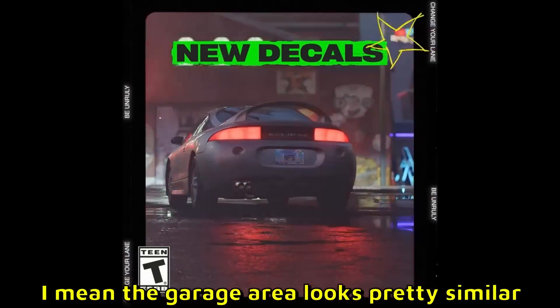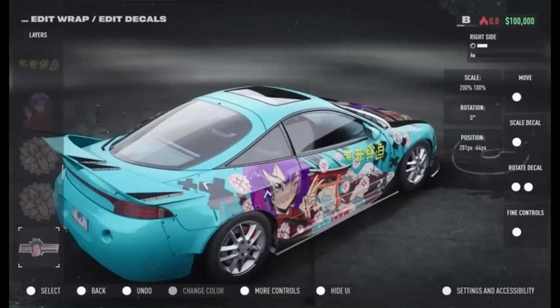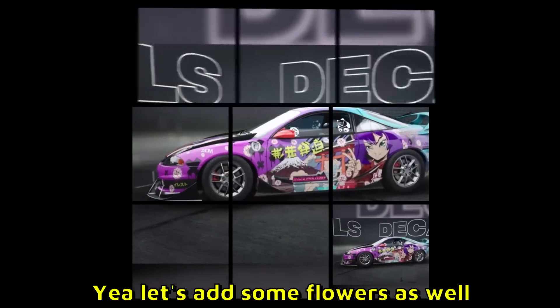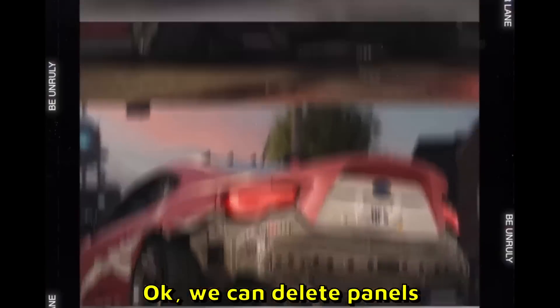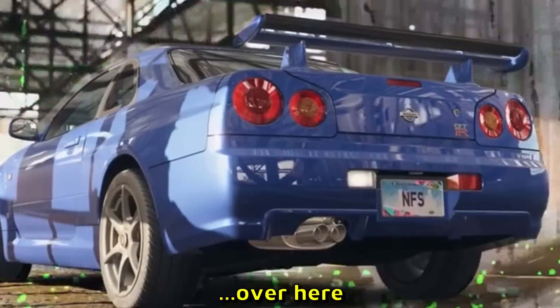The garage area looks pretty similar. Over here we have an Eclipse. New decals — okay, so we can do liveries. Gotta do them anime liveries, yeah, let's add some flowers as well. I mean, it looks pretty dope though. But the livery part is not what concerns me. Panel deletes — okay, we can delete panels, so we can do bumper deletes. Nice. Very clean looking R34 over here.